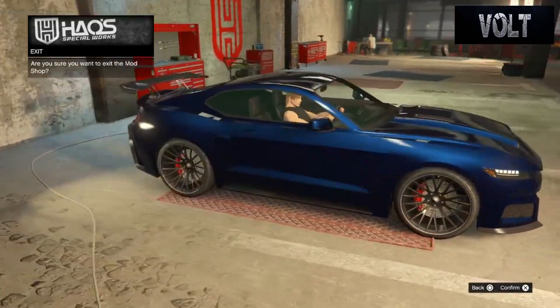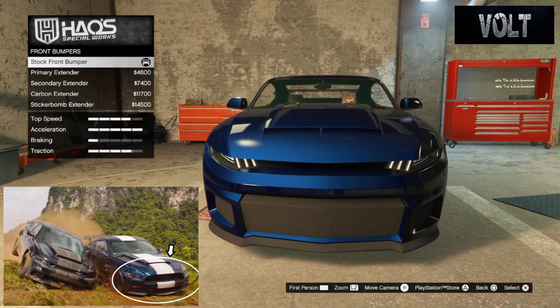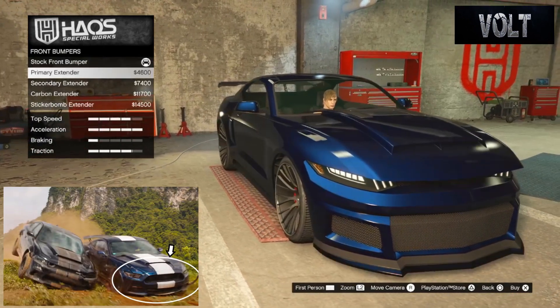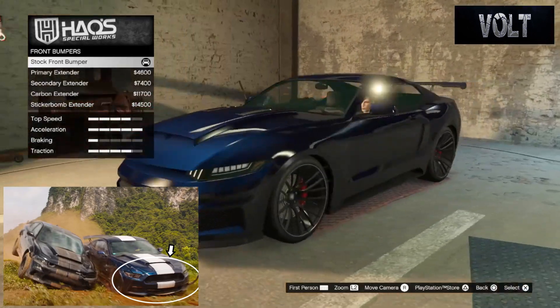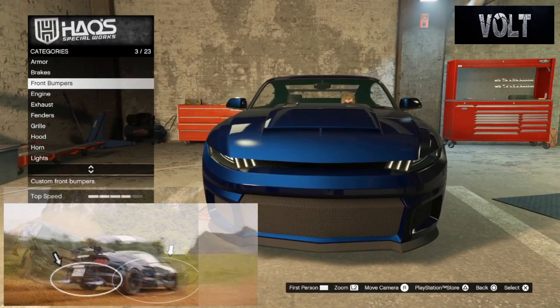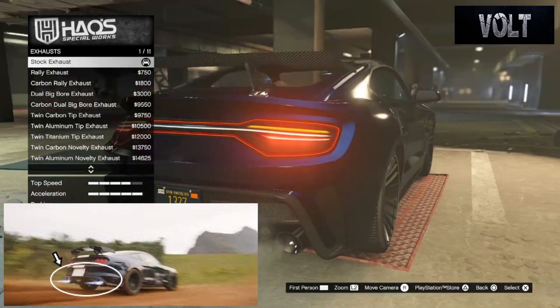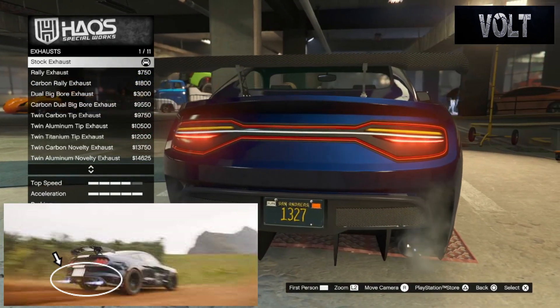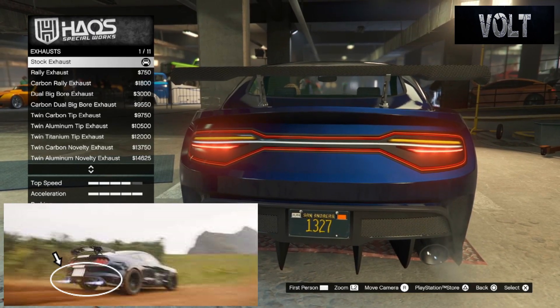Without further ado, let's get into the build. To start things off, go to the front bumpers and just keep that stock. I didn't think it had like a splitter or anything extended on the actual front bumper. Keeping it stock makes it look better in my personal opinion, and I think it's the best option for the build.